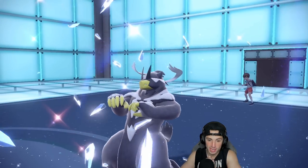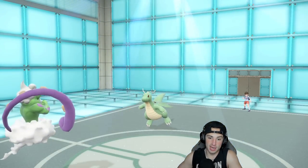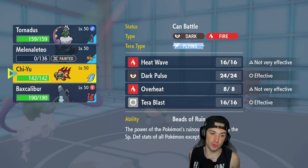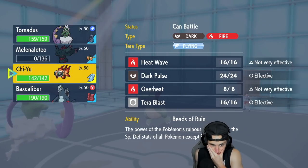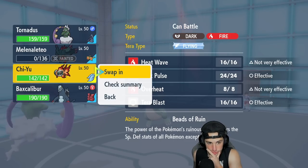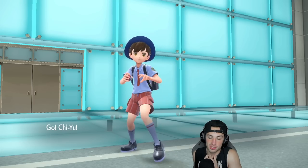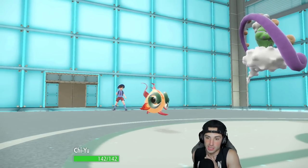Do I bring out Chi-Yu or Baxcalibur? I think I bring out Chi-Yu here and save Baxcalibur. Chi-Yu with Choice Scarf for their Tailwind — she'll be able to get some damage going, plus the sun is here. I think we're just clicking Heat Wave.